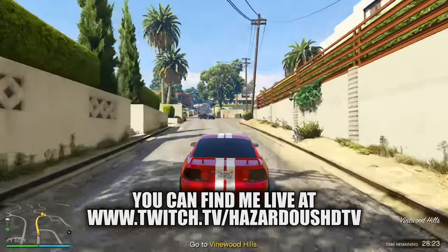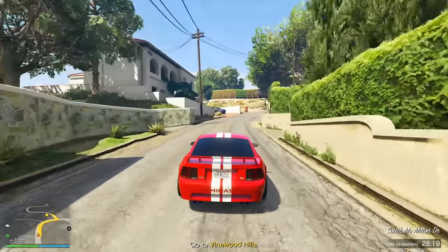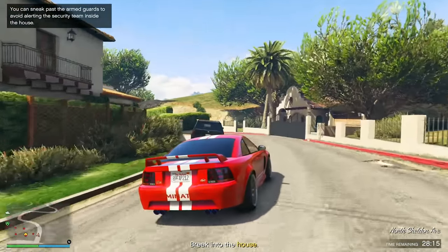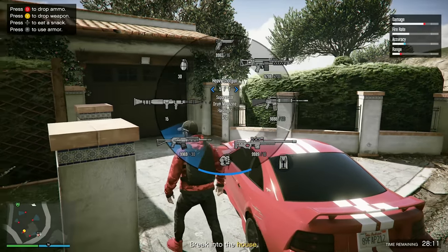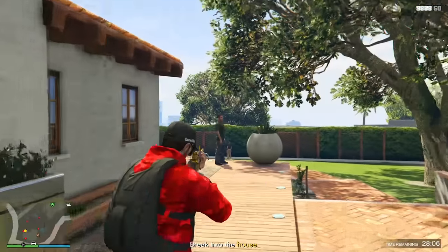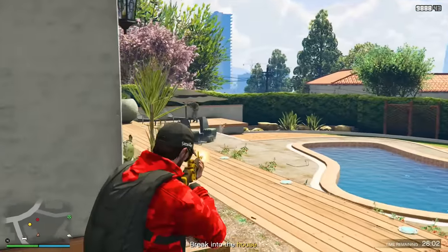This is an absolutely huge week for players to make millions of dollars fast, easy, and solo because of these rare MC business bonuses. While the sell missions are double money, you're also filling up your stock to max capacity twice as fast with the double production bonus, meaning you're doing two times the amount of sell missions in the same time it used to take to do one sale. So with these two distinct bonuses combined, it's essentially the same as all of your MC clubhouse businesses being four times money, as long as you're doing those extra sales.